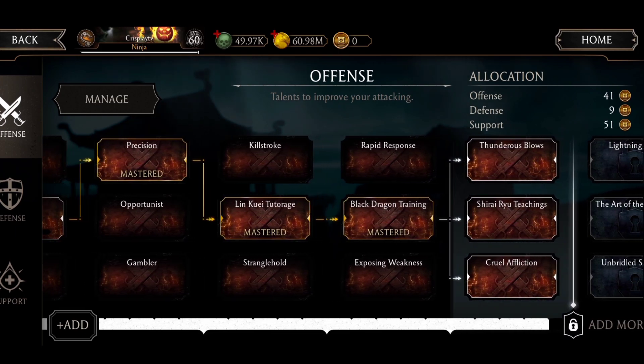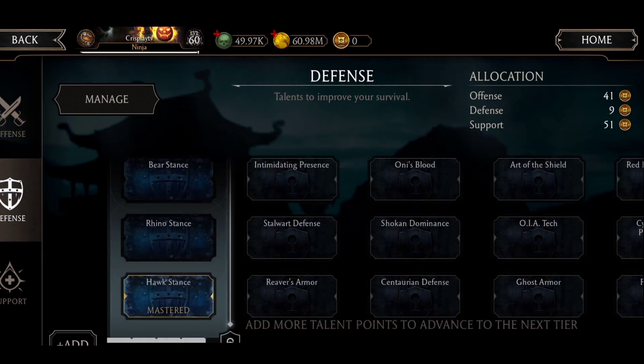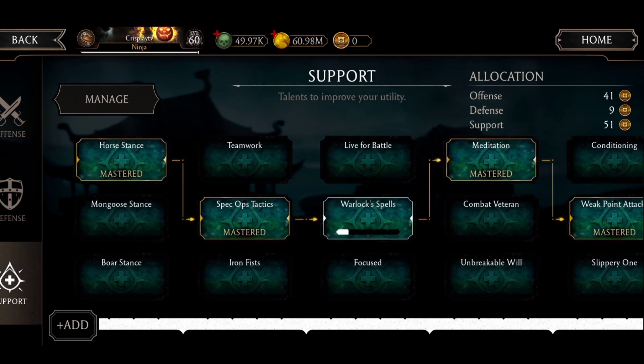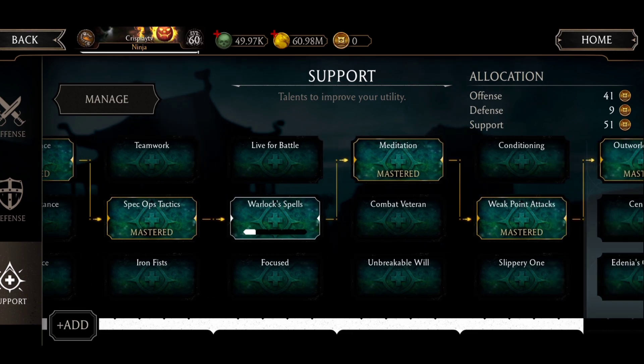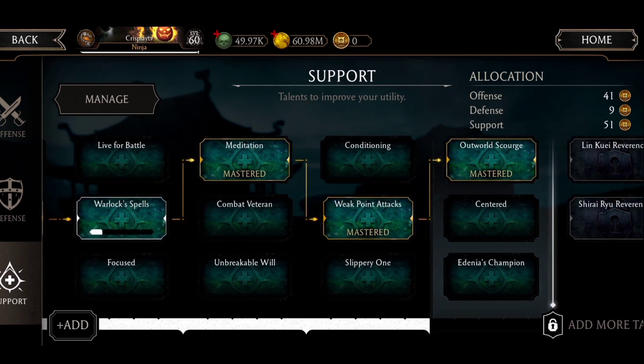For match 150 I'm using: Precise to decrease combo and increase critical hit damage, Black Dragon Training for more critical hit chance. Defense only with Hawk Stance. Support: Rose Stance for more power generation boost for people tagged out, Spec Up Tactics for power generation for people tagging in, Meditation to decrease the cost of special one, Weak Point to snare with Power Drain, and Outward Scout to have specials chance to be free.